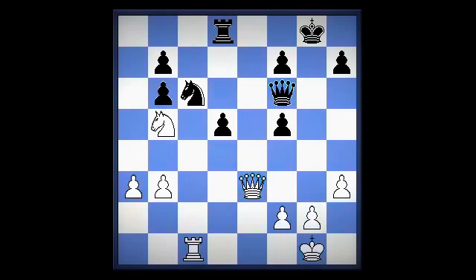It's black's best try, as with queen takes b6, black has rook d7. Kasparov attempts to prepare a counterattack by preparing to move his rook to the g file, with king h8. After queen takes b6, with the move rook g8.